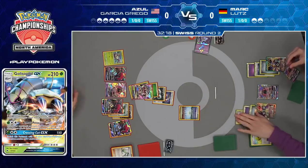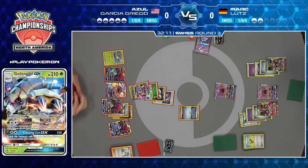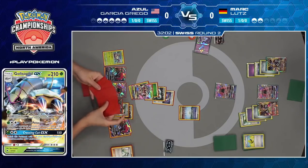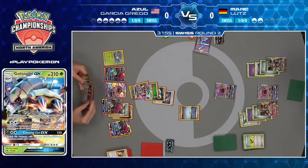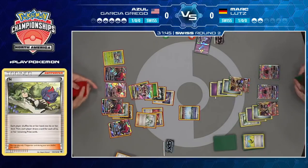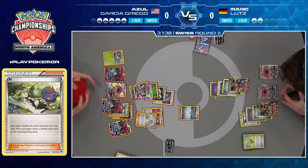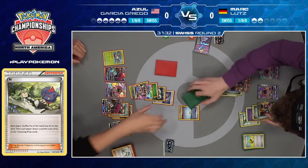Both players are pretty well practiced in this matchup — it's really just going to come down to the turn when Azul takes a knockout. Does Mark have a B-String to power up that Ultra Necrozma and basically win the game? He has access to one now. Can Azul find another N to limit Mark's hand size the turn he takes his first GX knockout? Azul also has double Puzzle of Time, going to bring back the Countercatcher and the N. This is the big turn Azul was waiting for. Mark's going to go down to two cards — basically if Mark draws a B-String, he wins; if not, Azul is probably going to win the game.